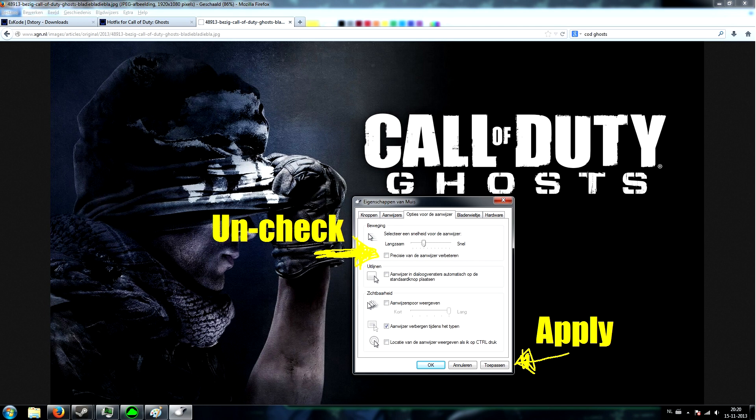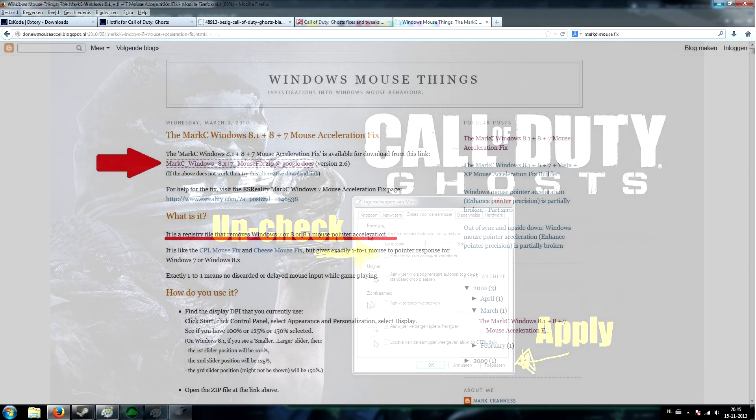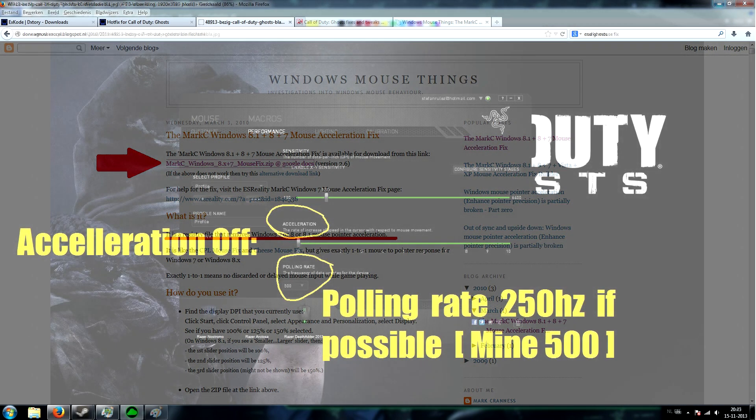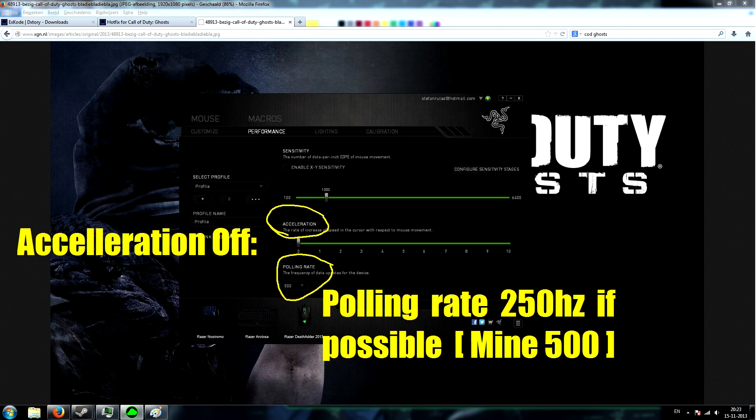Once you've done that, continue to the next step: downloading the Mark C Mouse Acceleration Fix. I'll place a link in the description. Basically, what this does is remove a registry entry in Windows 7 or 8 that diminishes or removes most mouse acceleration issues. Note that not all of these steps may be required, but this is what I have done, so I want to include everything.